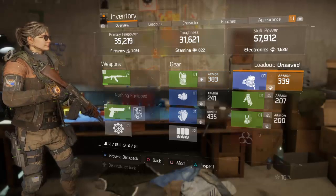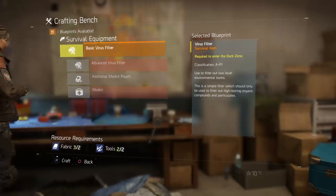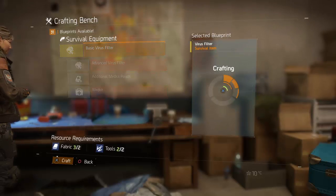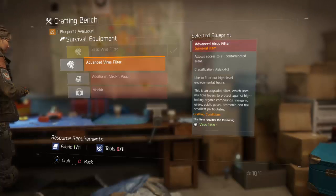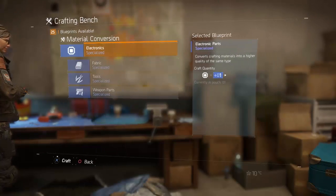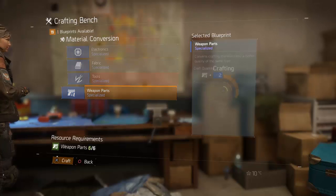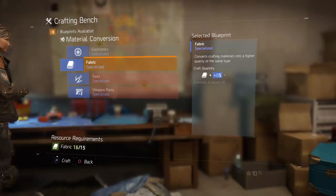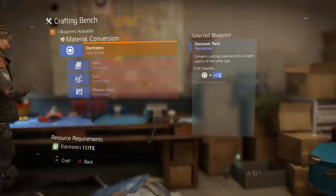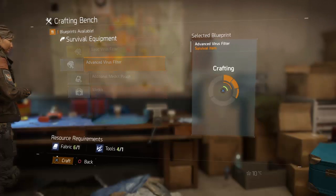My primary firepower is only a thousand, which is not great, but my skill power is 57 so I'm going to be building up my skill power with the gear I find. You'll need to craft a basic virus filter to get inside the dark zone, so I'll do that now. To make the advanced filter I've run out of tools, so I'll go to material conversion. All the green items I've picked up — make sure you craft your extended mag before you convert your tools because they convert green to blue and you won't have any left to make the mag. Now I'll convert all my green resources to blue.